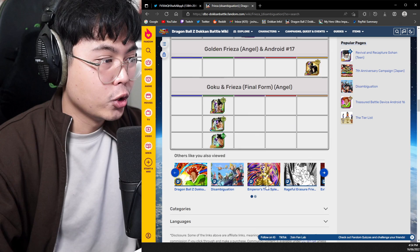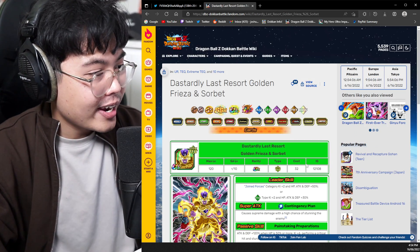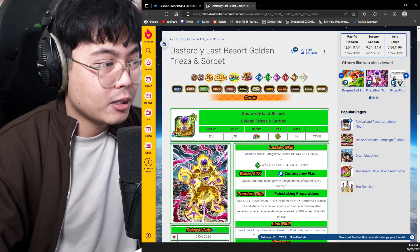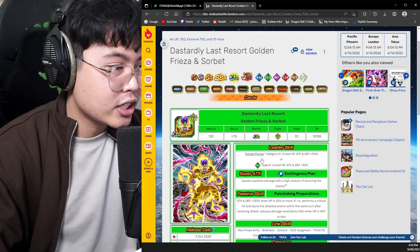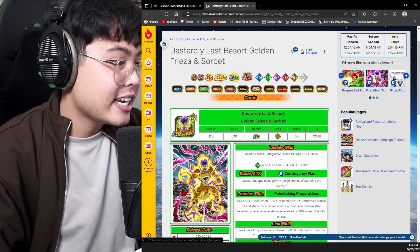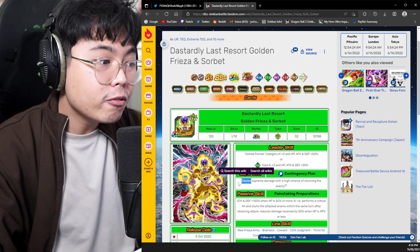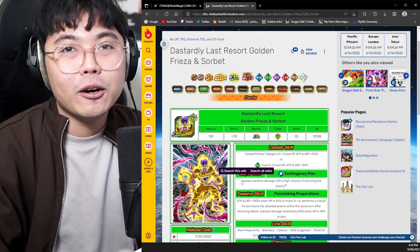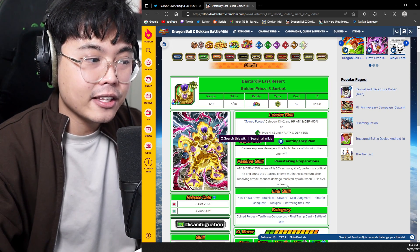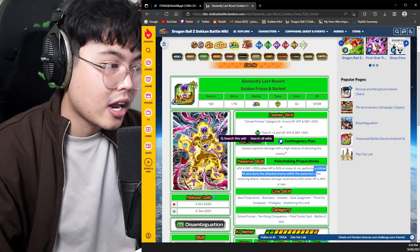Let's jump into Golden Freezer and Sorbet because I'm a free-to-play content creator — that's the only thing we're going to focus on today, and that is what he's potentially going to be. The leader skill is pretty obvious. Joy Enforcer is 77 tech for 50% — I don't think the high chance is going to change at all. But I think he's going to get something before that, like maybe Raise Defense would be awesome. I think they would do something like Raise Defense, because he gets a lot of stuff when he is in the first slot — he performs a critical hit and stuns the attacked enemy within the same turn after receiving an attack.